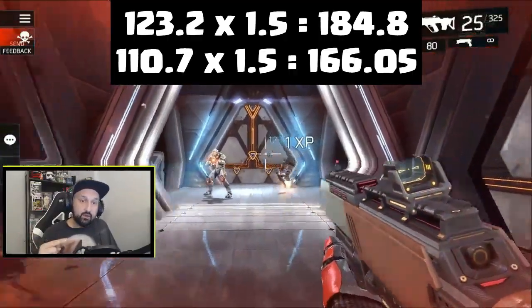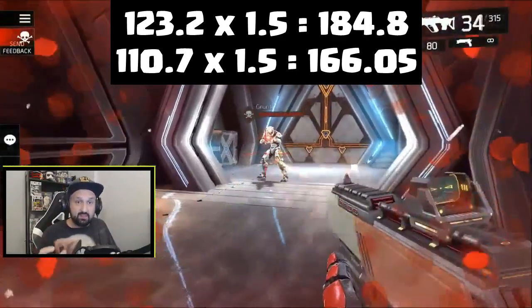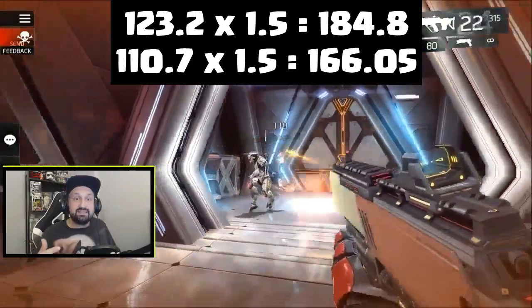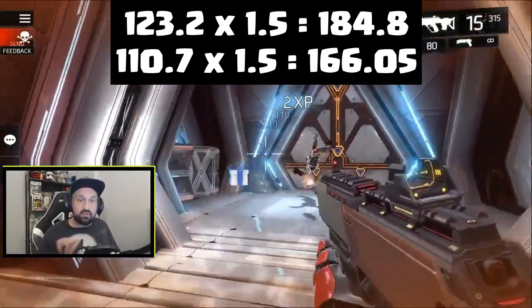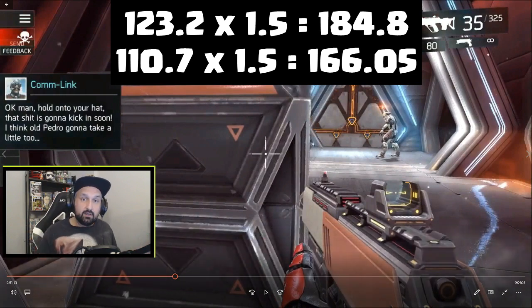On the second enemy with 10% resistance, base body damage is 110 instead of 123, and the crit head damage is 166. I paused to figure out the basic crit multiplier by looking at the relationship between 123 and 184, and between 110 and 166. The multiplier works out to 1.5 — so a crit hits for 50% more damage.